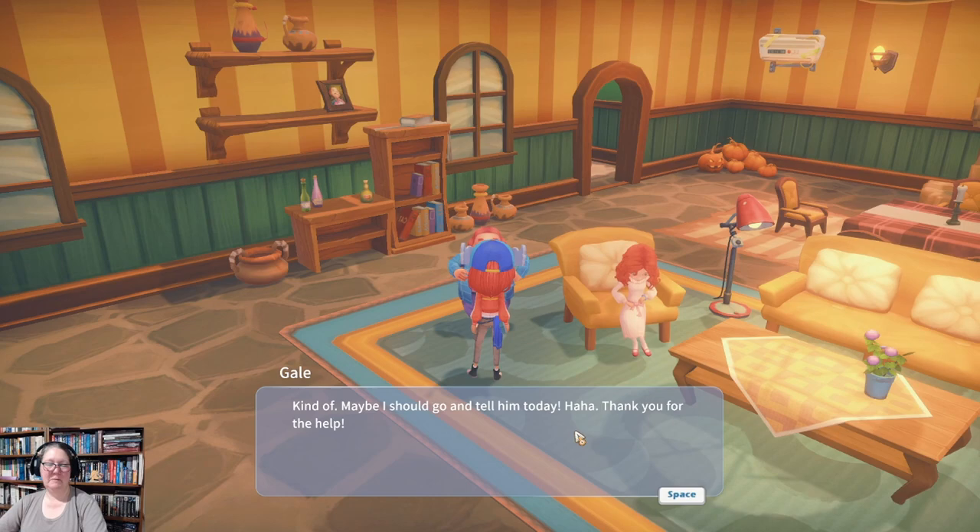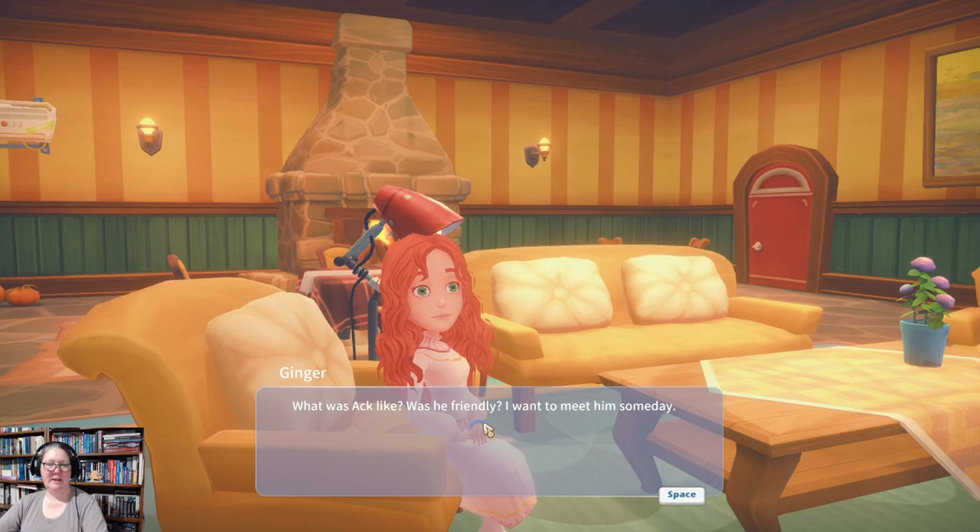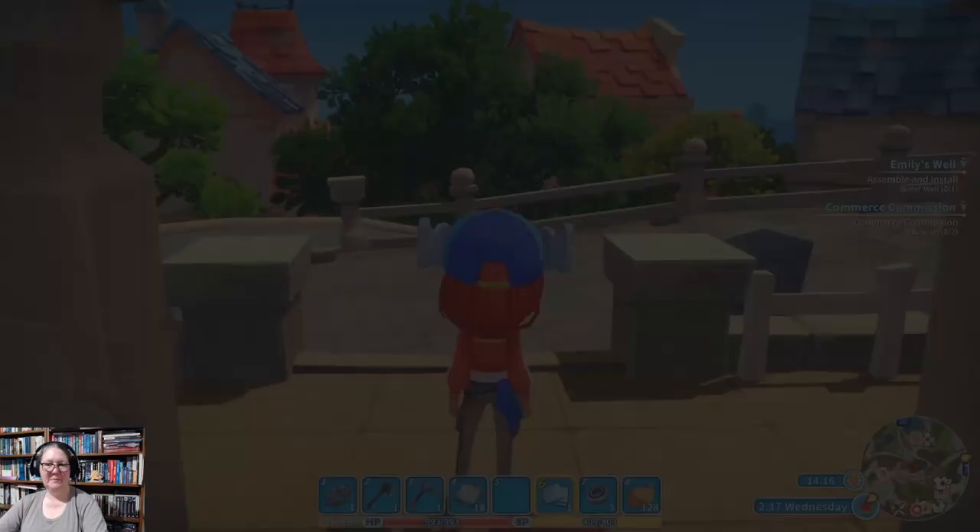Hey, Ginger. 'What was Ak like? Was he friendly?' He was great. 'I want to meet him someday.' Well, he's up at the Civil Corps — you could go visit.